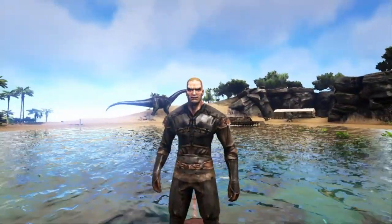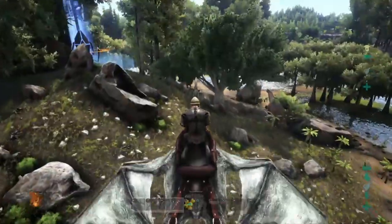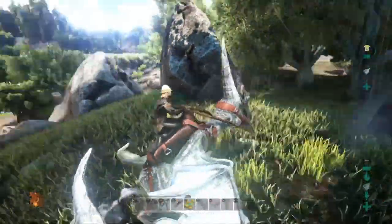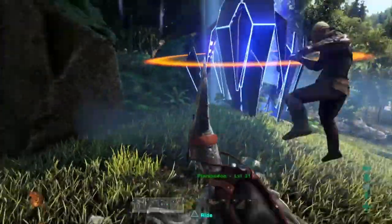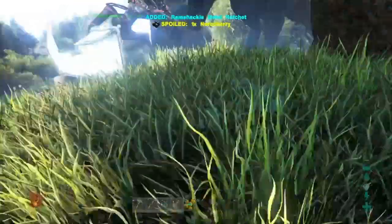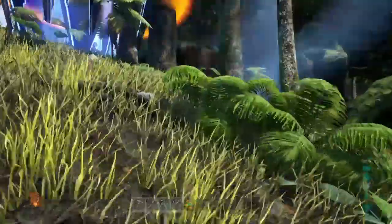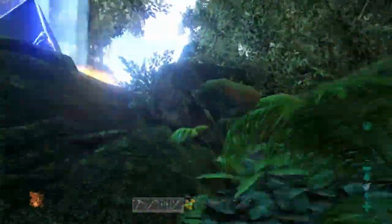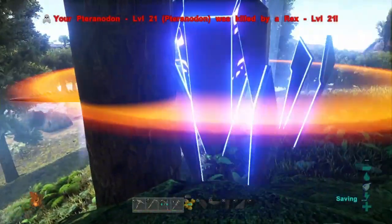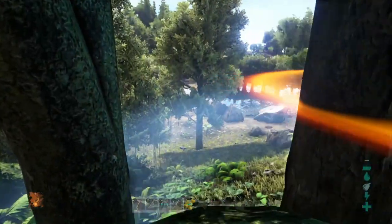Feeling really cocky, thinking I'm really good at this game, I went out to catch another snail. While looking around I actually saw this drop with a weird orange ring around it, which I'd never seen before. And yeah, that wasn't really worth a metal axe — I did not expect that T-Rex to just come out of nowhere like that. But it is Ark and that is what happens.